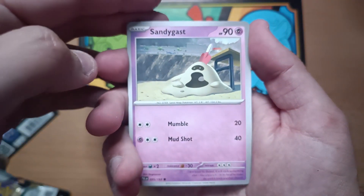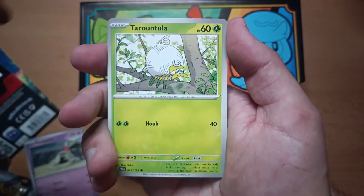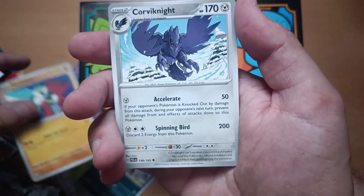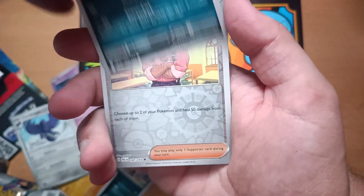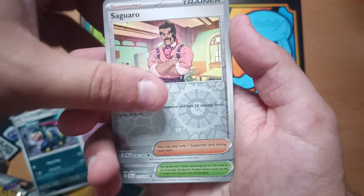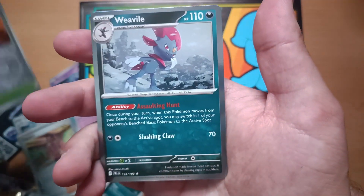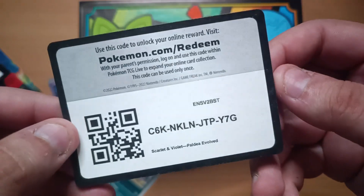So here we go. We've got Sandygast, Tarantula, Murkrow, Misdreavus, Basculin, Corviknight, Seviper, Saguaro — whoa! — Calamitous Wasteland and a Weavile. Of course it's just a Weavile.